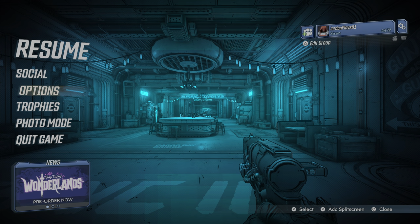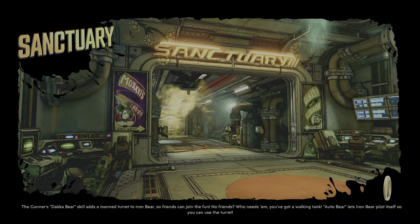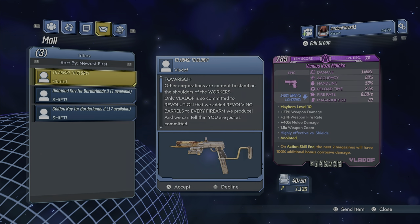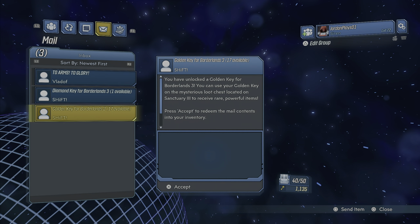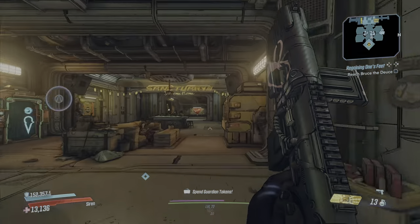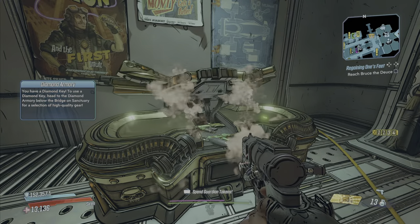What you're going to do for this part is quit the game again, go back to the main menu, and load back into that save game. Once we load back up and go to our social tab, we've got our diamond key and our 17 golden keys, and we kept all the ones we had before — 1135 right there in the bottom right. Just rinse and repeat that process. As you can see you can still use all your golden keys with no problem.